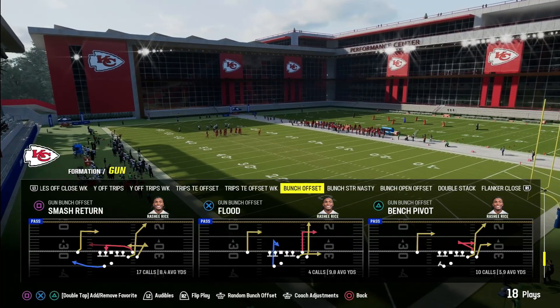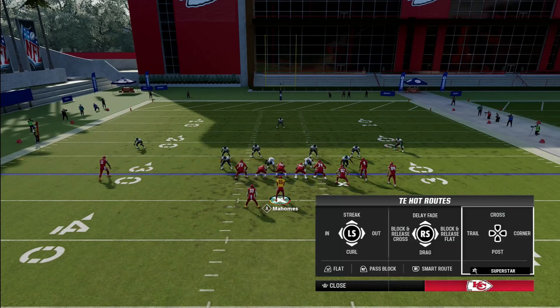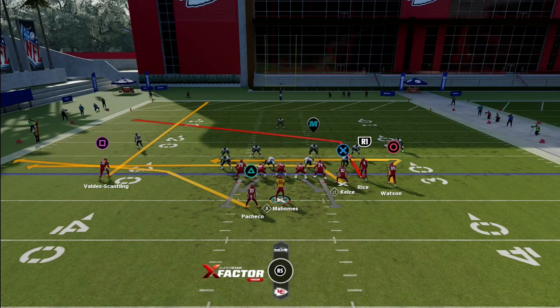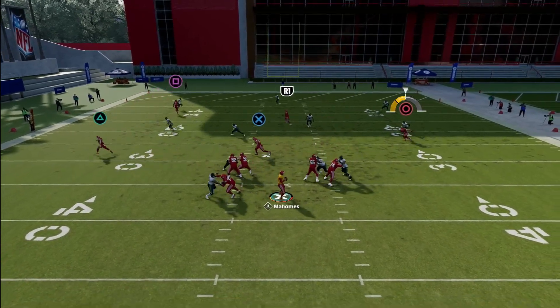We also got Smash Return and I like to do a setup like this. Same thing — you got a whip route, you got a drag from your tight end, and a post from your slot receiver. It's a whip-based setup.